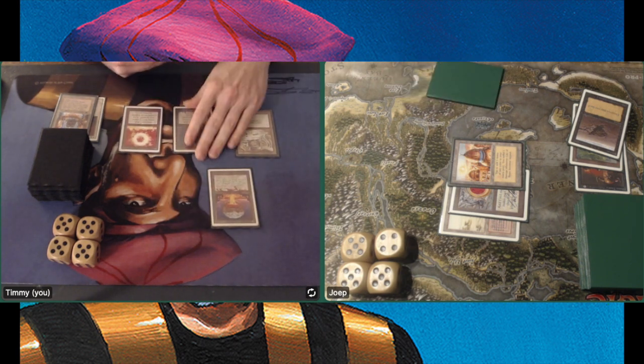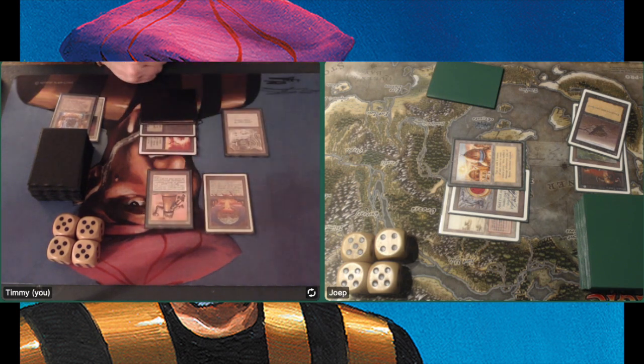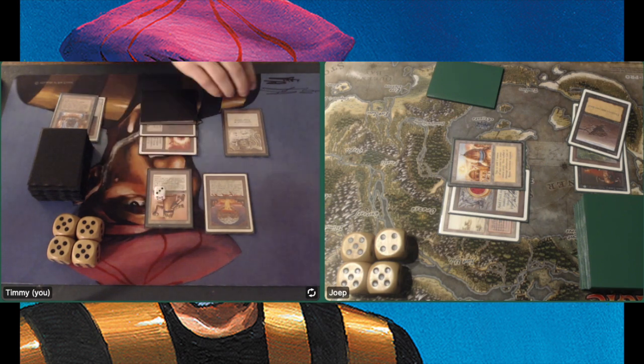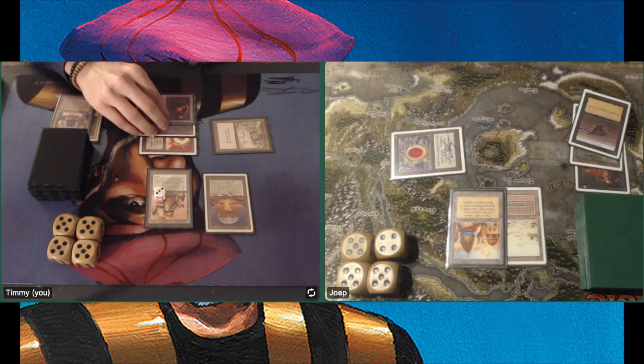Am I going to flip on one of his lands? Oh wow — Mishra's Workshop into Triskelion. This is pretty good. That is sweet drawing that Mishra's Workshop.